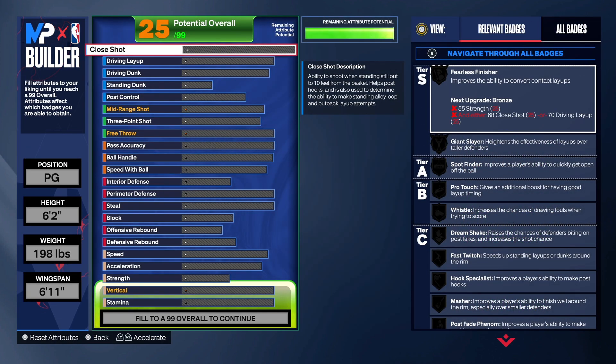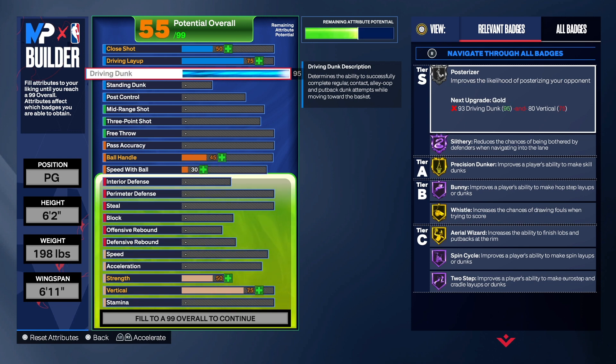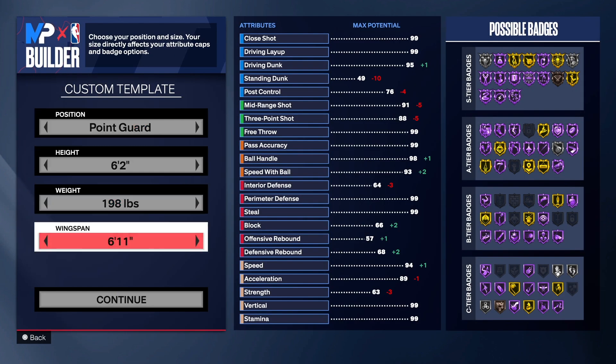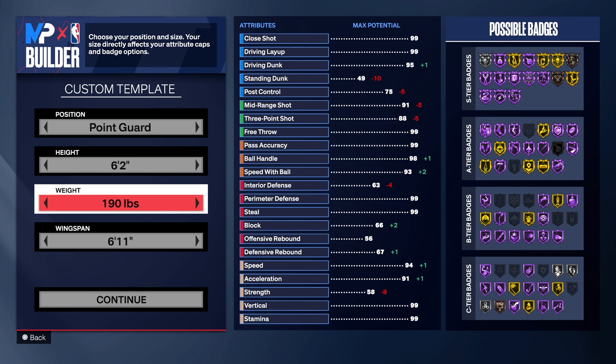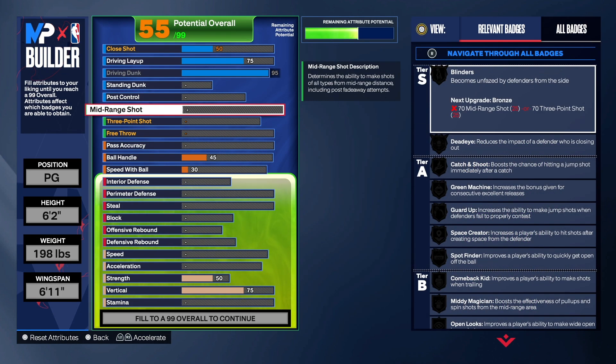When I was creating this build, there were a lot of things 2K wanted me to do to get the Ja Morant shades-of. I had to do some things I don't normally do, but we still get the Ja Morant shades-of. For the driving dunk, it can't go to a 96 at 6'2" — if you go 6'3" you can get that 96. I tested taking the weight all the way down with the wingspan maxed, and you still can't get a 96 at 6'2". So we're taking the weight back up to where we had it.